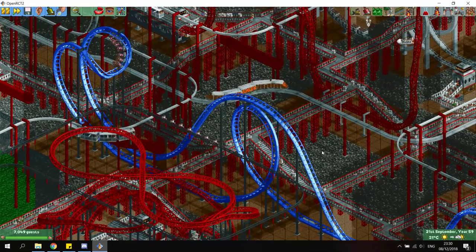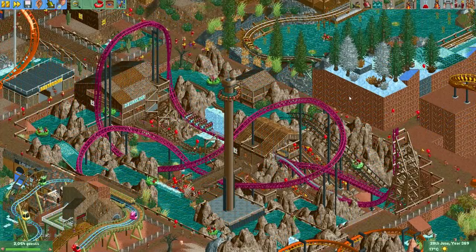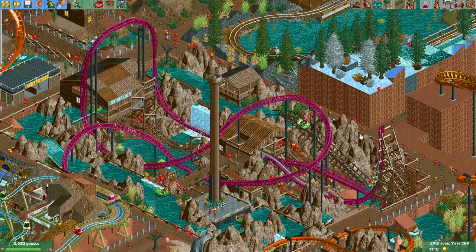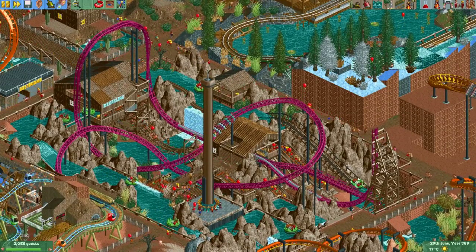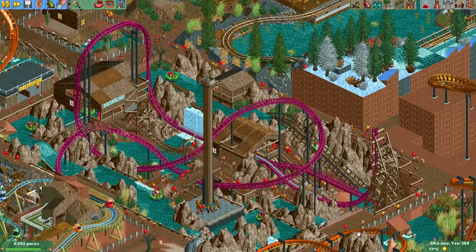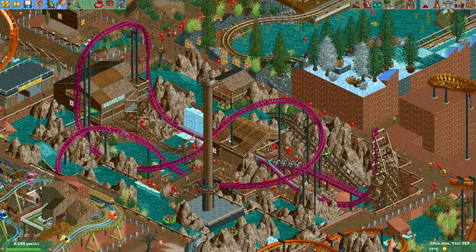Let's now skip to another example of a triple launch coaster. Here you see the Dynamite Blaster — another triple launch coaster that I made. This one doesn't have a continuous track but has a spike at the back, and then at the end the normal track merges again with the launch track. So that's another way to do it.